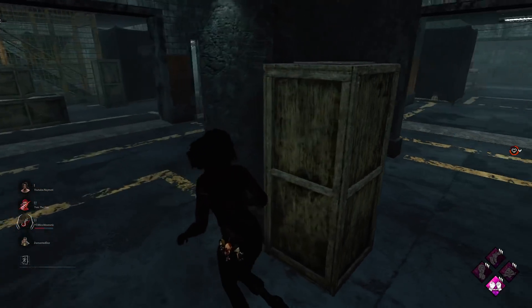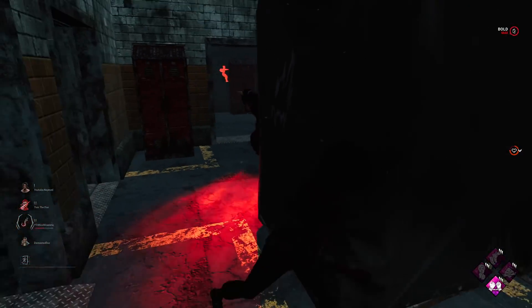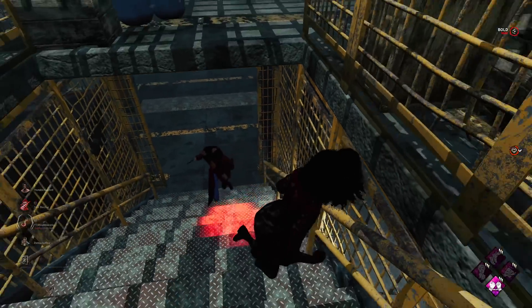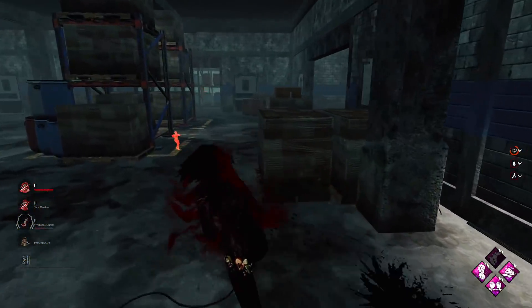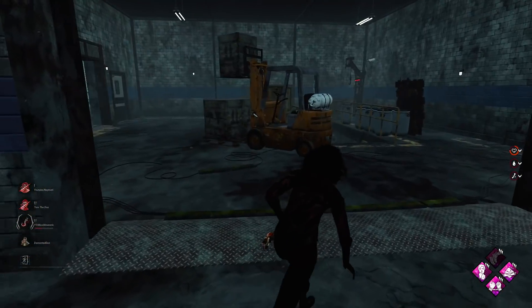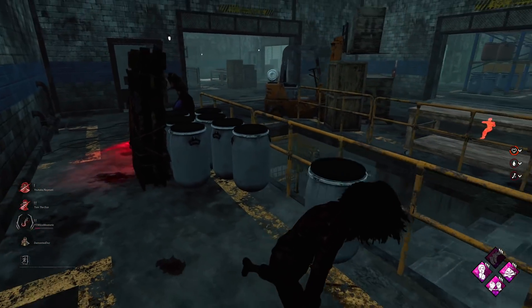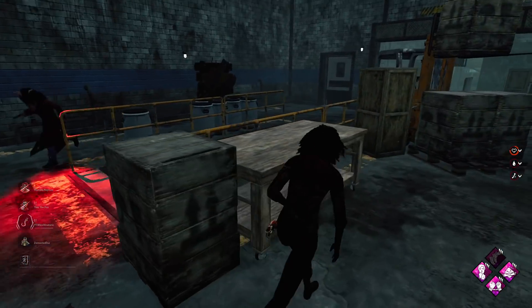Yeah I think she's seen our scratch marks. We have nothing to work with here so we are going to take a hit unfortunately. There we go, we'll move away. She is still on us. We'll go to this pallet over here. We can get one loop in before we drop the pallet. She's not going down the stairs either, she's just going around.